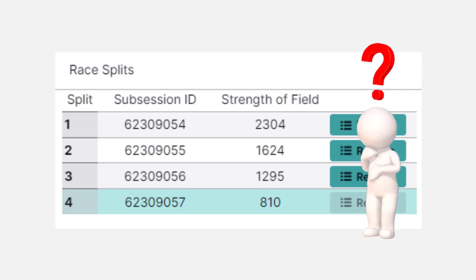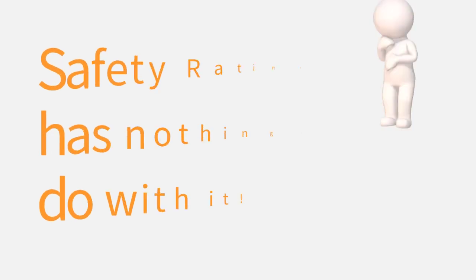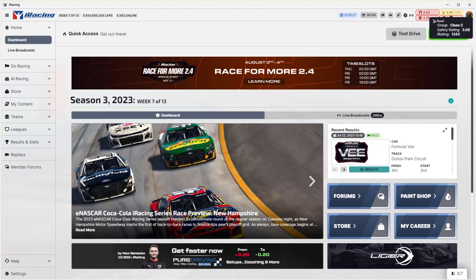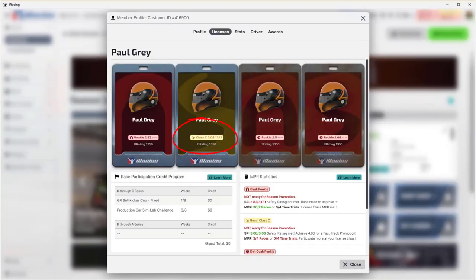What determines which split you will be placed in? And just what is strength of field anyway? Safety rating has nothing to do with it. It's important to understand that safety rating plays no part in influencing which split you will race in, unless you are a rookie, but I'll come to that in a moment.